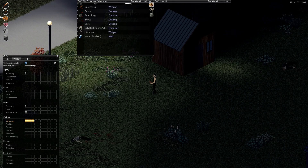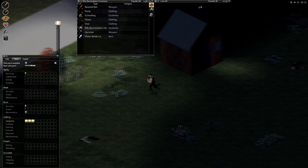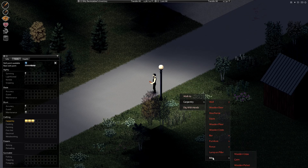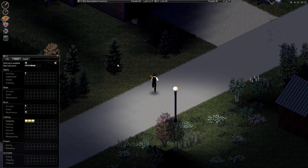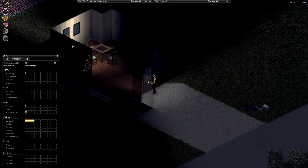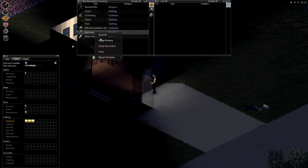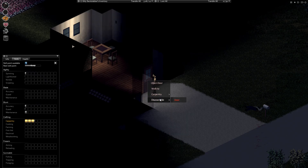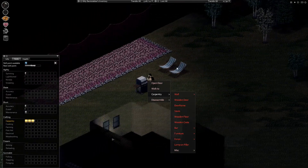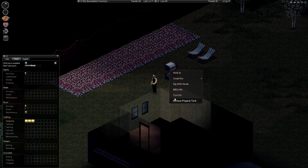I wonder how you craft — I forgot how to craft. I think you just click. Oh here we go, carpentry. There's not much I can build. Disassemble. Hammer or stone hammer? I can't. Remove propane tank — nice.